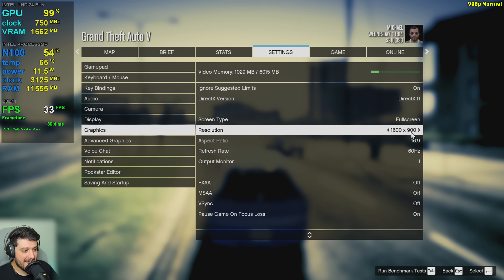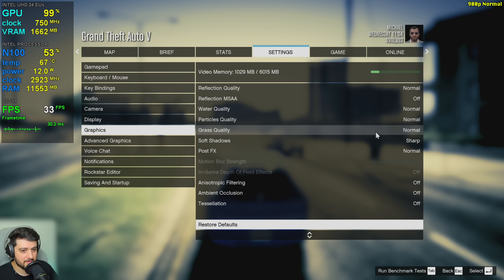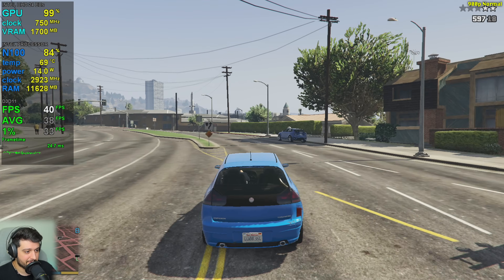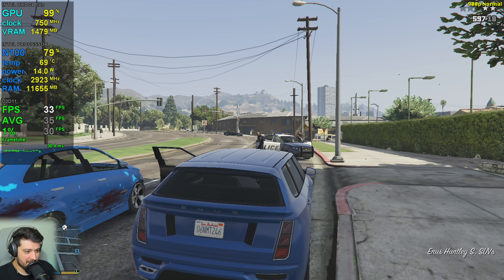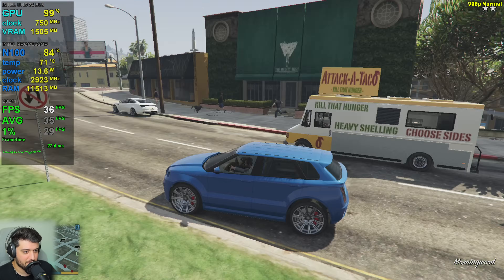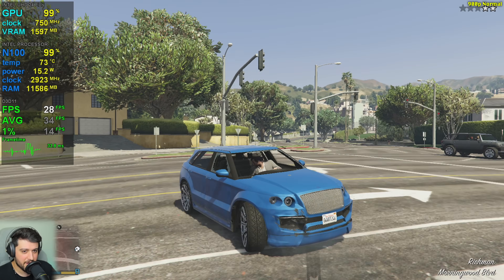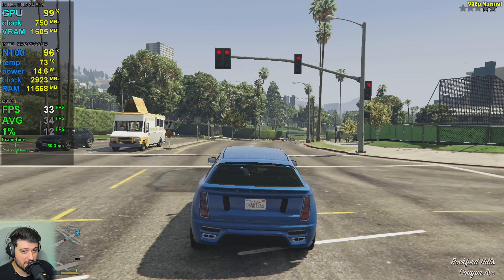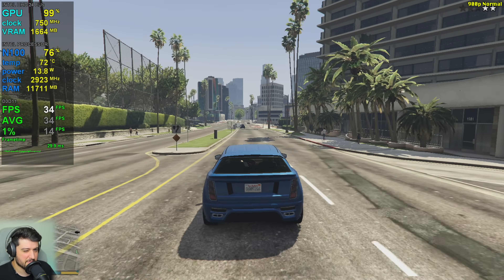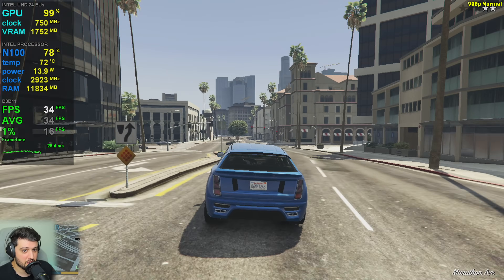Here we go — we're above 30 FPS now at 900p. That feels all right. We got a little bit of stutter there sometimes. CPU usage is going up to 100% sometimes when it happens, so it could be that maybe because we're driving really fast. I guess you can expect a little bit of stuttering. With dual channel RAM things would definitely improve, and it would also improve CPU performance.